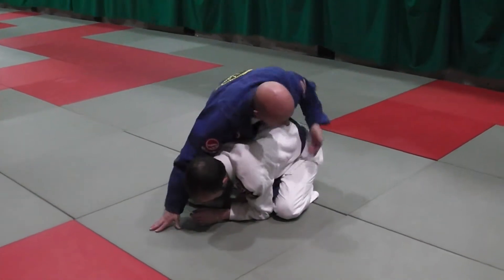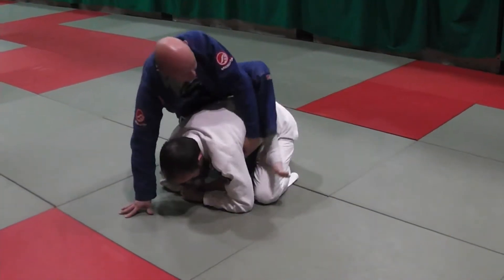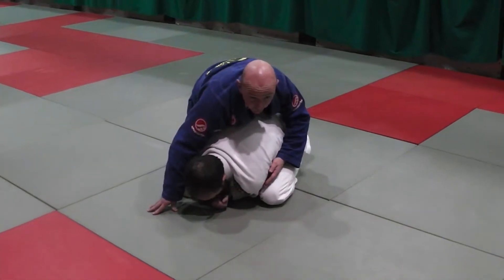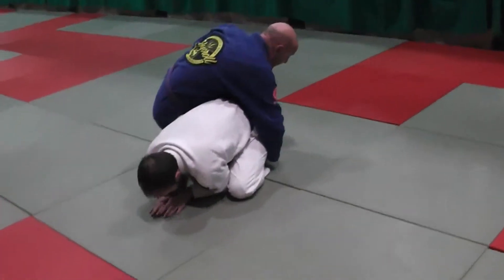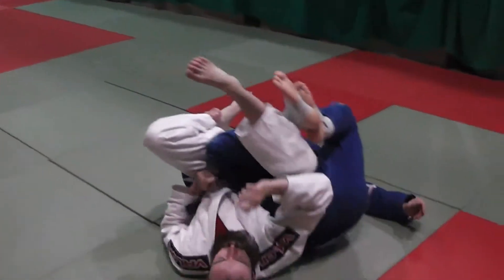From here, it depends on where his hips are. If he's really intent on stopping me getting this second hook in, his butt's going to be in his haze and he's going to be super tucked. So from here, my right hand is going to reach around, I'm going to grab his foot, and roll over my right shoulder — and I'm in that same position again.